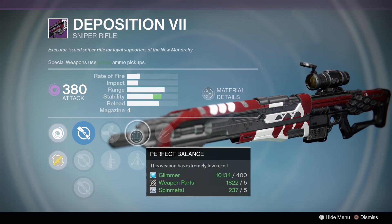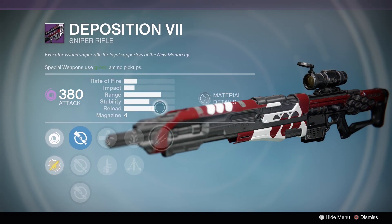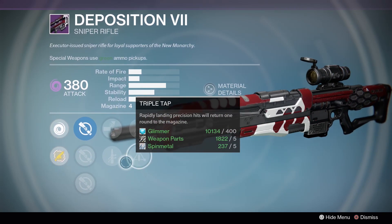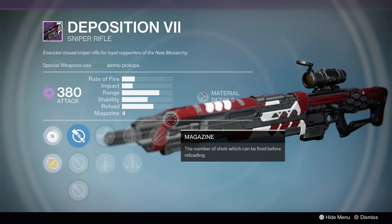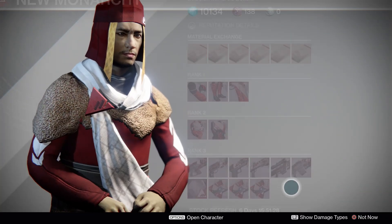Deposition 7: Unflinching, Triple Tap, and Quick Draw. If you like this archetype, you got Triple Tap and Unflinching - that makes for a good time in PvE. Also: Short Gaze, Triple Tap, Unflinching, Quick Draw. If you need a PvE one of this particular archetype, it's not horrible.